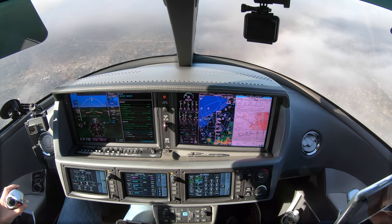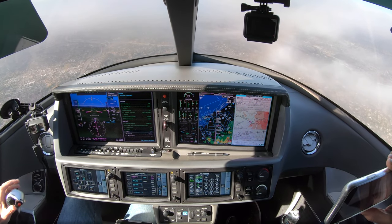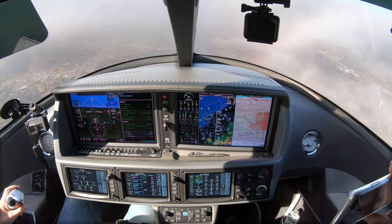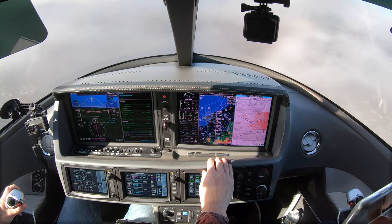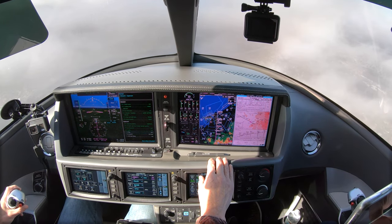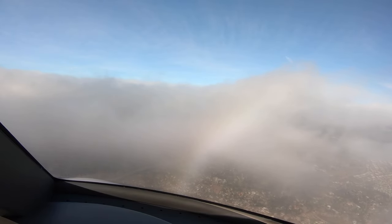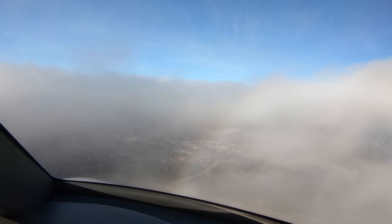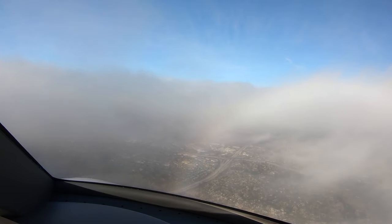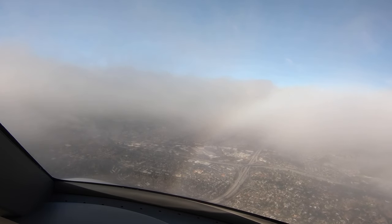November 344 Papa Victor, traffic at your 1 o'clock, 3 miles, northeastbound, 2,000 — it's an M20, it's a Mooney. You can contact Montgomery Tower, 125.7. Good day. 125.7, good day for Papa Victor, looking for traffic. Montgomery Tower, Vision Jet 344 Papa Victor, about 8 miles final on the GPS 28R approach. Vision Jet 344 Papa Victor, Montgomery Tower — reduce final approach speed, you're number 5, runway 28R, cleared to land. Number 5 for Papa Victor, gear down, land 28R.